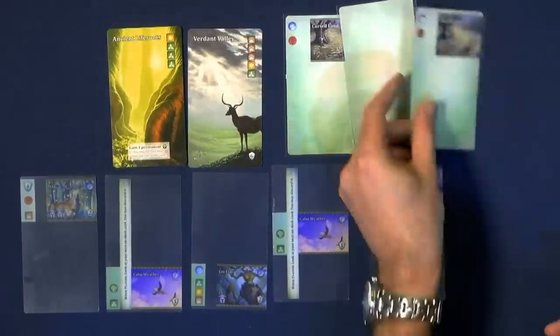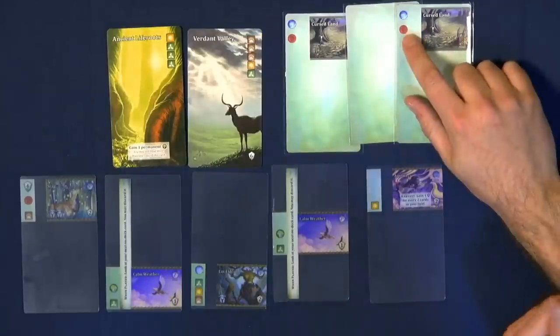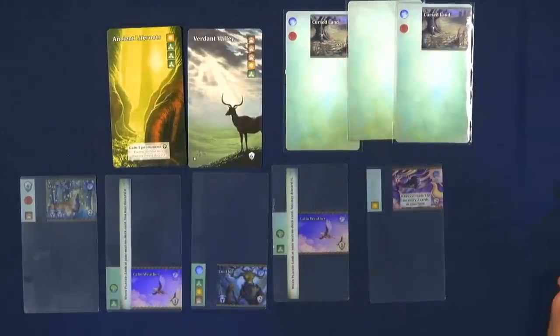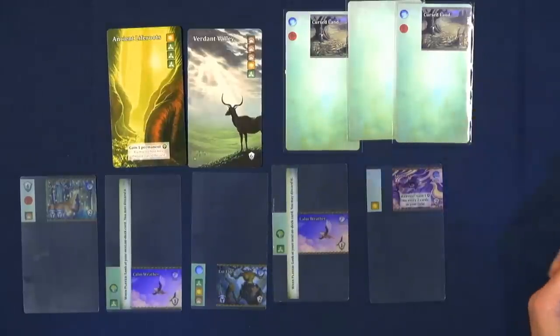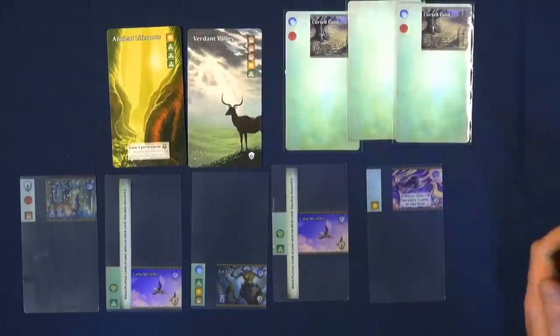Some cards are blank at the beginning because you don't have anything yet. You notice there's cursed lands, because in this game you are a druid attempting to bring life back to the Mystic Veil. You'll notice some cards have these little red symbols — those are called decay. It's a bit of a push-your-luck: you can keep revealing cards off your deck to get more resources and more effects, but if you ever reveal a fourth decay, you've spoiled and you lose everything for the turn.